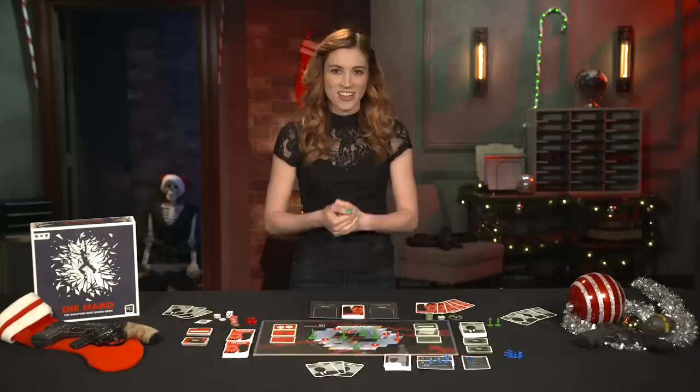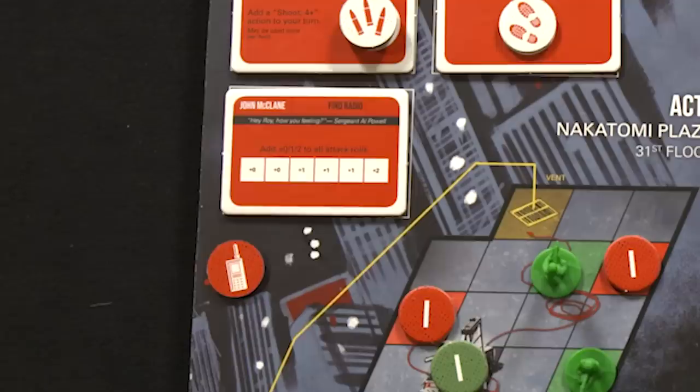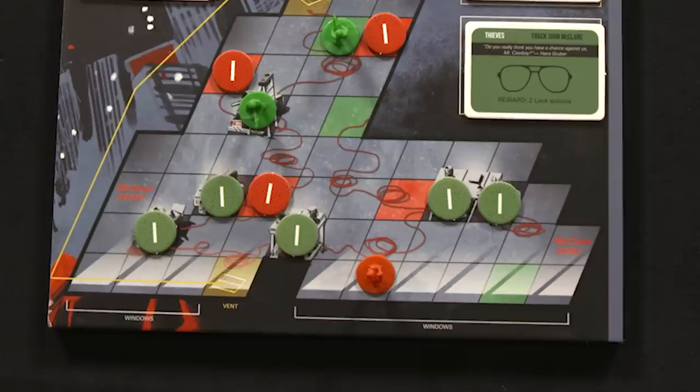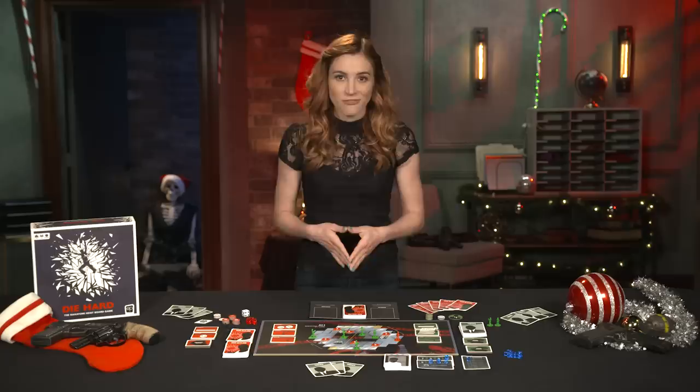Recover allows John to take the top card of his discard and add it to his hand. Support lets John add a red support cube to the radio objective, aiding his attack rolls in future turns. Lock allows the thieves to cover a single numbered space on the current vault lock. Reinforcements is a special action that the thieves may use if they have less thief figures on the board than their starting number for the current act — if so, they may forego all their actions on the turn to discard their middle card and return a thief figure to the board on a green space. Any action can be replaced with a move one action, and the lead thief has final say on any disagreements on actions for the thief turn.